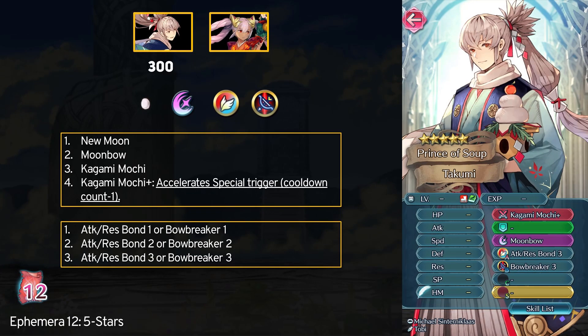First up is the 5-star comment menus which cost 300 Affirmative 12 each. We have New Year's Takumi who has some okay fodder. You can borrow his Kagami Mochi Plus dagger, which is essentially a slaying dagger that expedites specials. However, you can get the same ability from Kaze's Barb Shuriken, so this isn't exactly a super unique seasonal weapon.